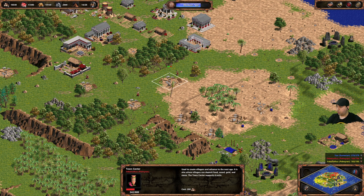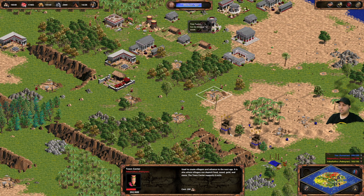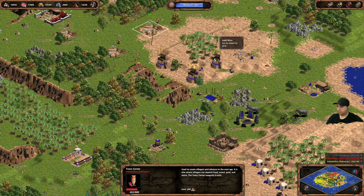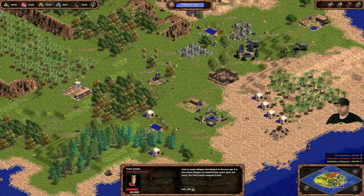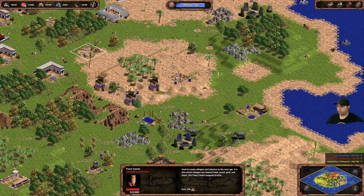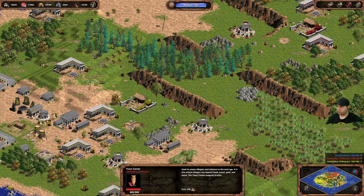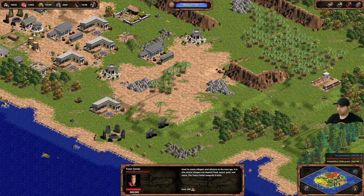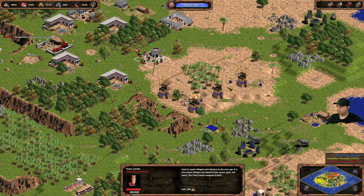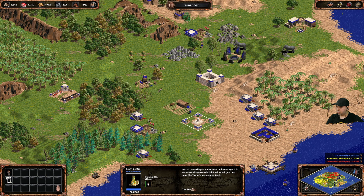The enemy is starting to build near us — stables and a town center! They've already advanced to the next age. I'm very tempted to stop building and raise an army, but I just have to hold out for a bit longer and get those watchtowers in. They can still come this way — I need to start placing them over here too.